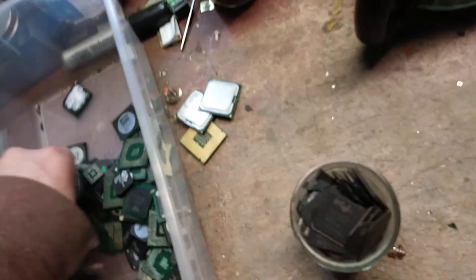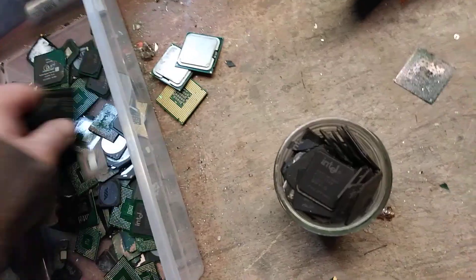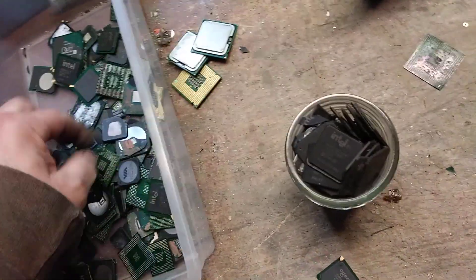For $50 a pound, one pound of these yields about $100 in gold, so the bigger they are the better. If you ever see gold corner BGAs — which is this with a gold corner on it — take them off and save them. Let me know, I'll buy them off you. I'm not gonna give you $50 or $40 a pound, but I'll buy them.